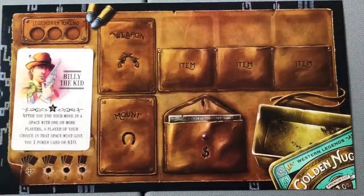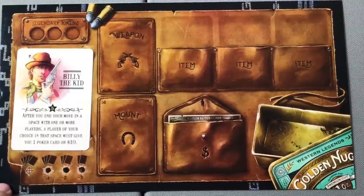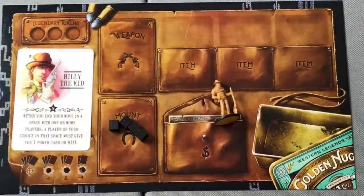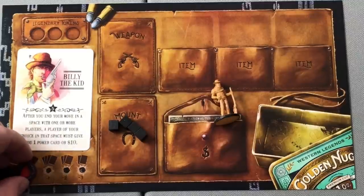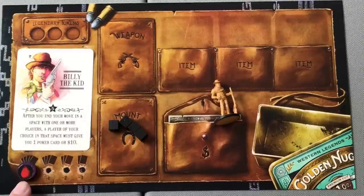Players will select a miniature and snap the player ring that matches their player mat color onto that miniature. Players will also take four cubes of their designated player color — in Billy's case, he'll be black. They will have a wound marker, which will represent wounds taken during fights over the course of the game. That wound marker will be set on the zero space on the wound track.